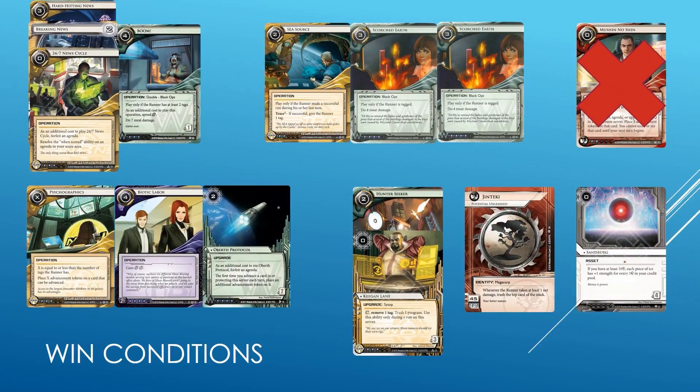Let's move on to win conditions, another important part of considering which faction you want to play. Without a win condition, you can't win. First and foremost, a lot of rushing needs to be done, and judging by the analysis of runner breakers, rushing is actually a rather viable strategy. With cards like Blackmail and Faust out of the card pool, you can actually rather reliably get your first agenda out without much contest from the runner. Sure, SMC and Special Order will probably mess up your day, but if you run the correct gear-check ice, you should be able to get your first agenda through. I think the strongest win condition in this format is a meat damage flatline by far — we're looking at SEA Source into Scorched Earth and whatever you want into Boom. 24/7, Hard-Hitting News, Breaking News — any of them will do.